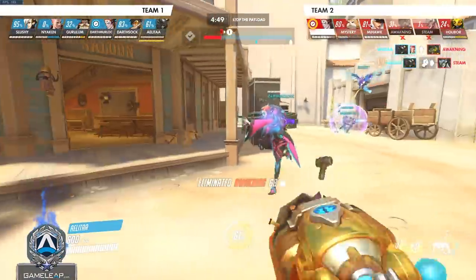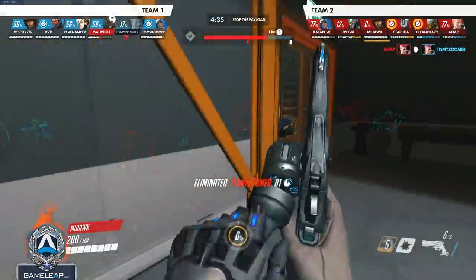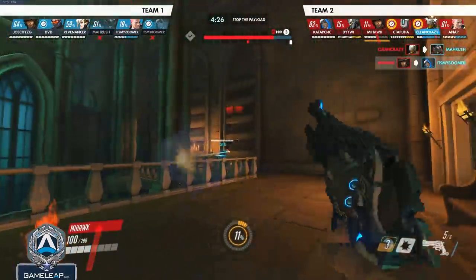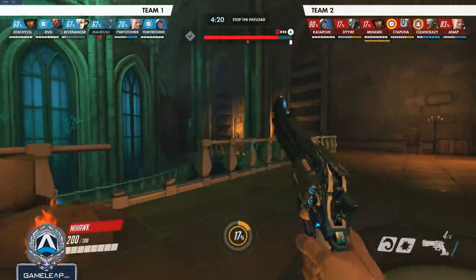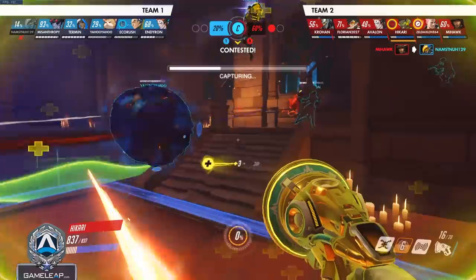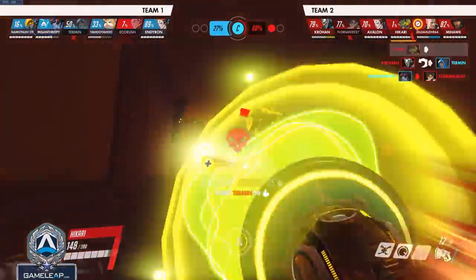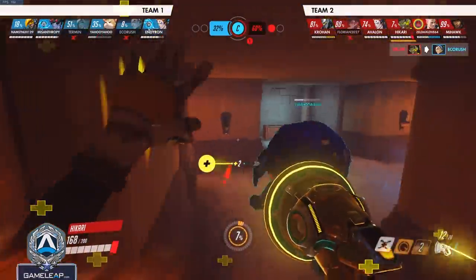McCree is great at peeling because he can deal damage from medium range — he can be behind his tank, turn around, and already be in line of sight to help his support, or stun pesky divers like Hammond. Lucio is another great peeler for almost anybody, because he can speed teammates out or boop to create distance. He's not necessarily going to let you kill the monkey, but he will get you to safety while wasting the enemy's time — and that is definitely valuable.